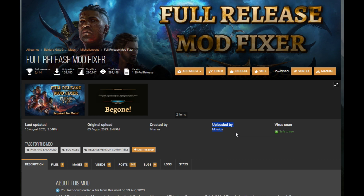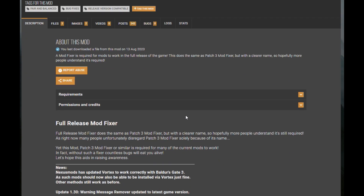You'll need a couple of mods before you actually get to the mod Bag of Bags, which I will be showing you. The first mod that you need is the Full Release Mod Fixer by Marius. A mod fixer is required for mods to work in the full release of the game. This does the same as the Patch 3 mod fixer for those of y'all familiar with it that modded Early Access, but with a clearer name so hopefully more people understand it's required. So if you're going to mod your Baldur's Gate 3 game, this mod — the Full Release Mod Fixer — is required. It should be the first one you download.